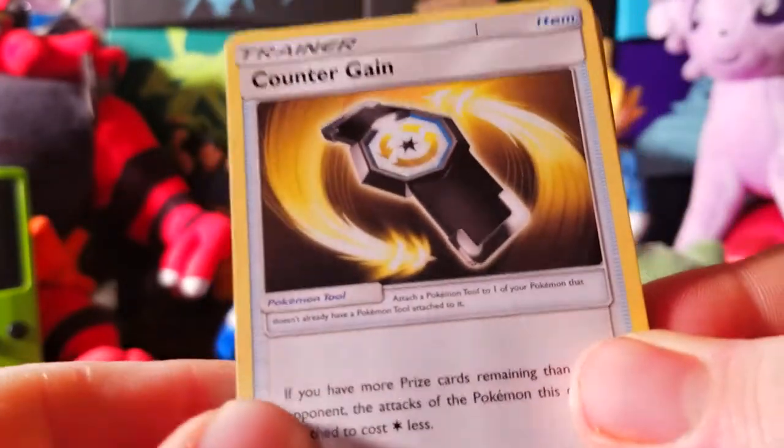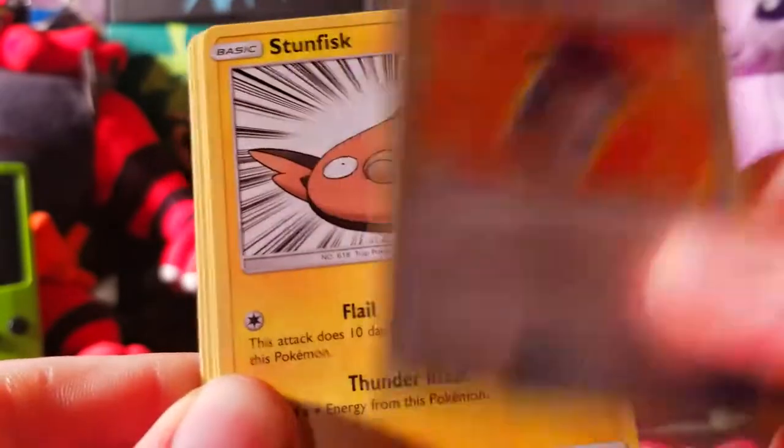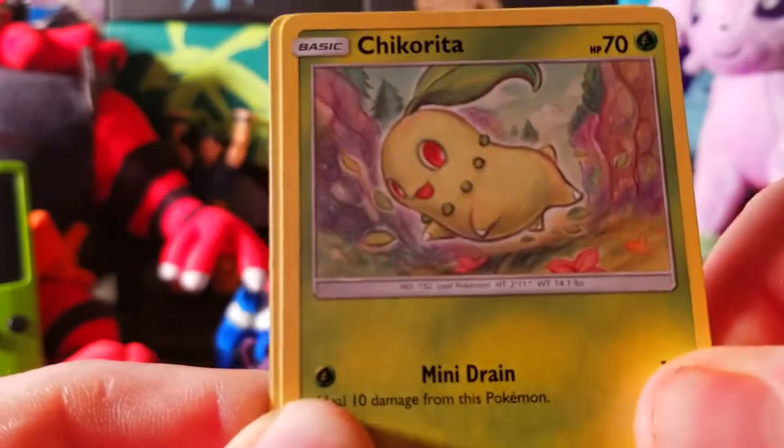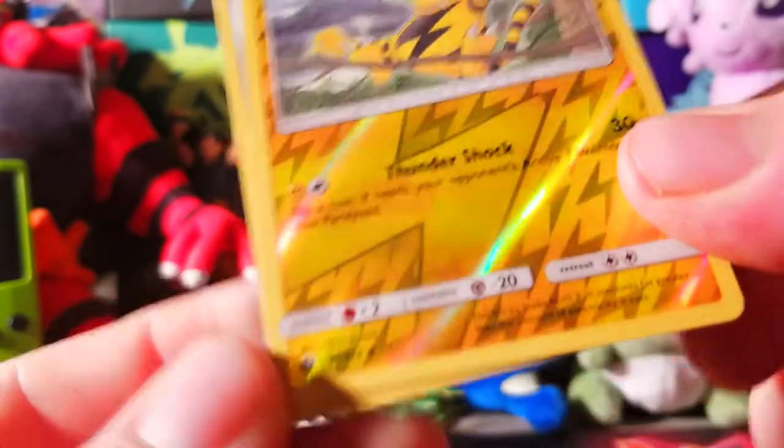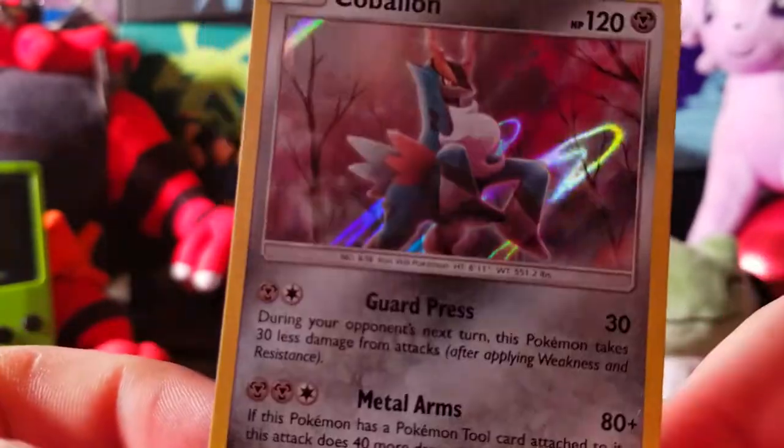We'll start off with this nice little Lugia — feels kind of thick. Lord of Helix, please bless our pulls. Hopefully we get something nice in this pack. Three to the front, get rid of this Darkness energy, and we got a Counter Gain to start things off. We got a Gogoat — I love the little Skiddo right here, really nice artwork. We got Moo Moo Milk, Stunfisk, Larvitar, Litwick, and a little chunky Chikorita — I like that artwork actually. We got Lost March. We got an Electabuzz as an uncommon reverse. And at the end, we got a Cobalion with Guard Press and Metal Arms — holographic card. Pretty clean if I do say so myself, not bad at all.